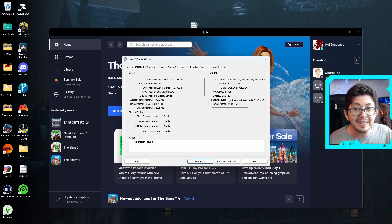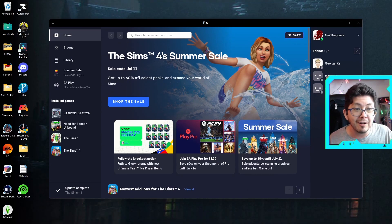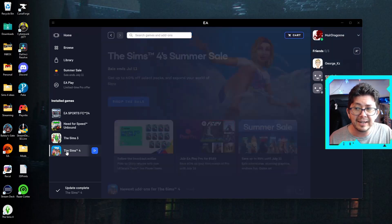If 11_0 or higher is listed, then your computer supports DirectX 11. My feature levels is 12_2 for the highest, so my computer definitely supports DirectX 11. Click Exit. Then open the EA app on your computer. Find The Sims 4 in your games library — the easiest way is to go into Installed Games and click on The Sims 4.